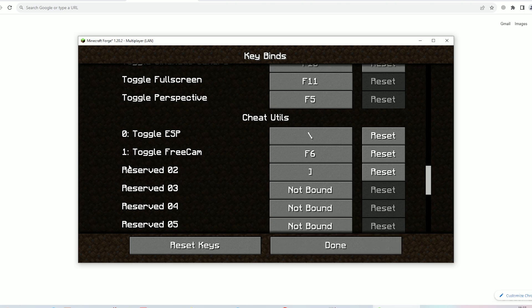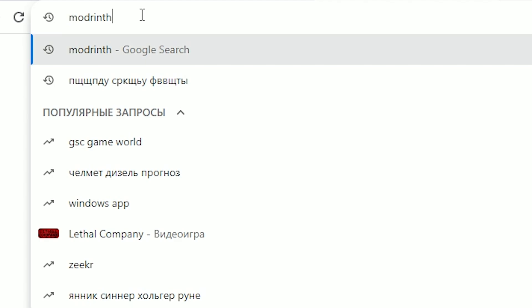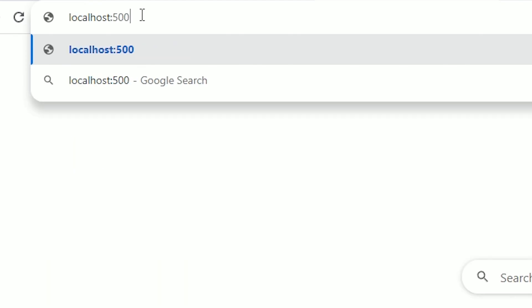Perfect. Now pay attention: we have reserved number two and number three. We do not use reserved number two at this moment. After that, go open your browser. In the browser, use this command: localhost 5005.